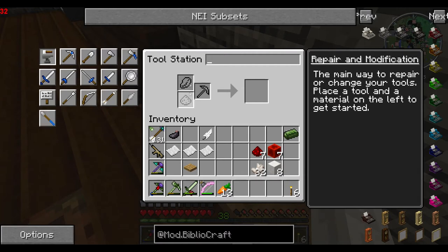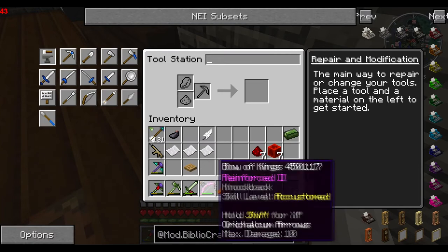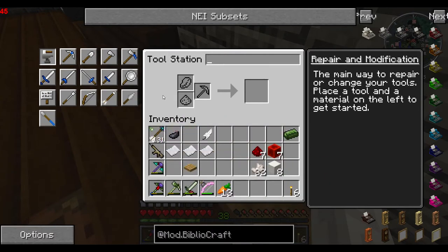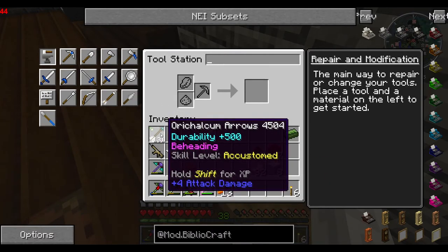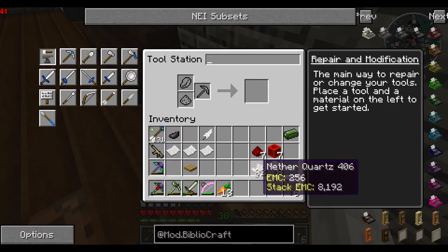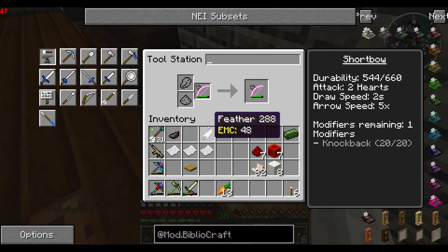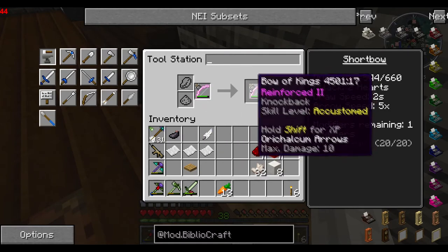You also see these two slots here. Anyway, what I was on about — I was repairing my arrows. When I leveled up my tools, I got random upgrades on them. But you can also add these upgrades yourself; you just have to have upgrade slots available. And because just about every level that you get, you'll get a modifier slot.